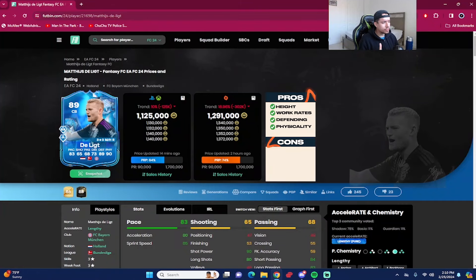That concludes the review for the 89 Fantasy FC De Ligt — around 1.1 million coins at time of recording, 1.2 million on the PC market. We played three games and got three nice, easy wins. I am impressed with this De Ligt card — absolutely insane. He makes the argument for a top-10 CB in the game, as crazy as that might sound. I did like what I saw in game.